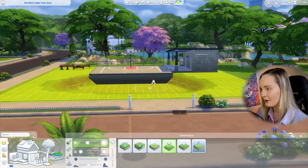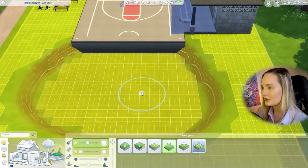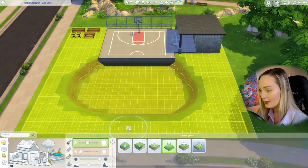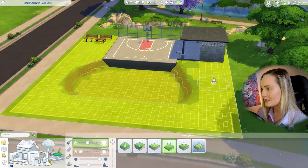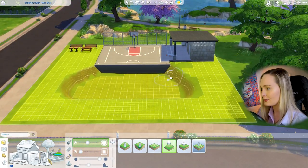Now we can see a drop-off area at the edge of the basketball court and a big circle in the middle. It's a little too big and deep, so I'm going to use the same flatten tool — this time clicking on the top area — and bring things to a slightly less extreme depth. Now we've got a nice big hole in the middle of our park, which is great.